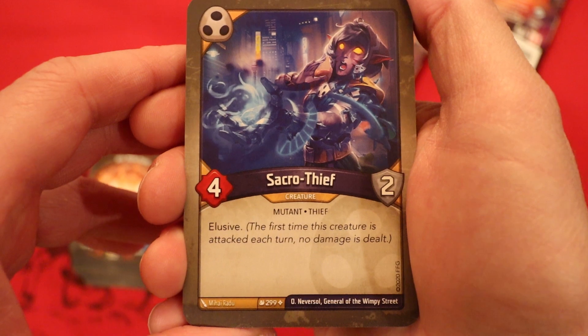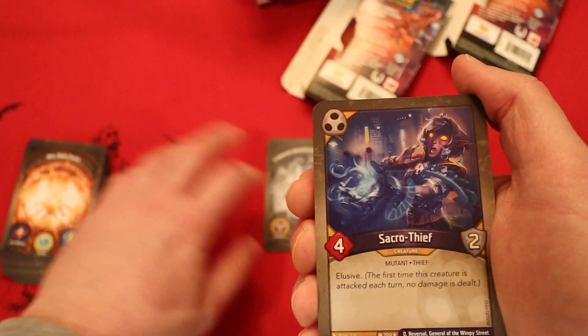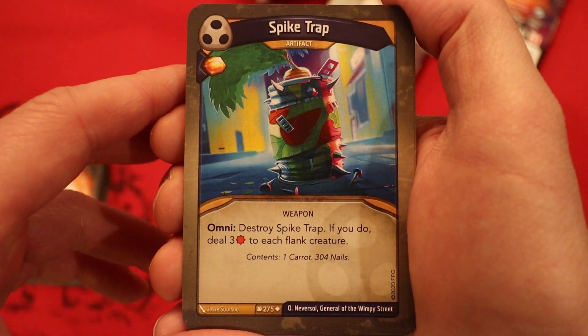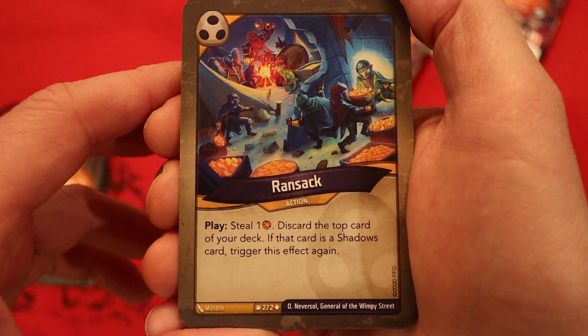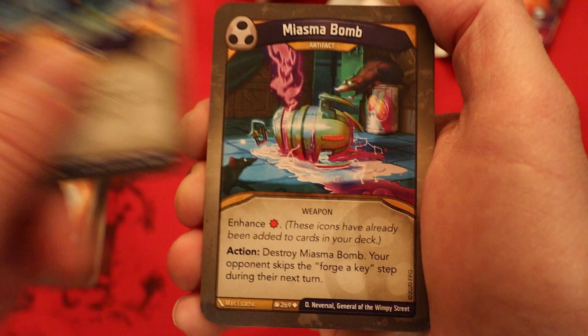Good luck Trips Ahoy. Starting off with Shadows, it's Sacro Thief, four power, two armor, and elusive. Spike Trap, it's an artifact. Amber when played. Omni: destroy it; if you do, deal three damage to each flank creature. Ransack: steal one amber, discard the top card of your deck. If that card is a Shadows card, trigger this effect again. That's pretty nice.